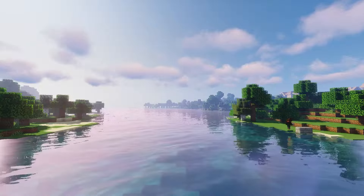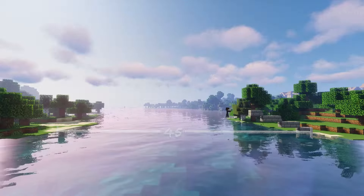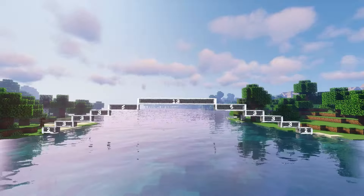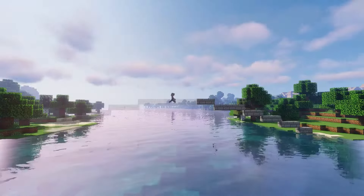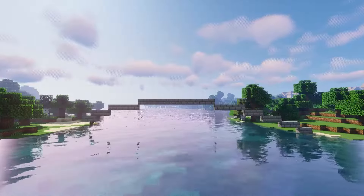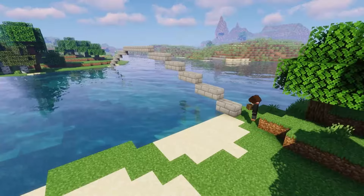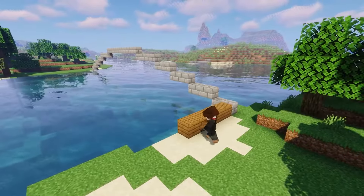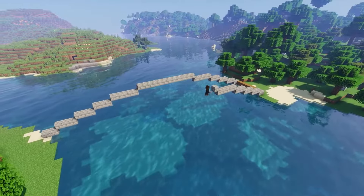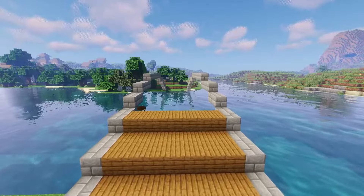Firstly, you would like to find a river that is around 40-45 blocks across to build the bridge upon. Build an arch as shown. The bridge will be 9 blocks wide from one stone brick to another. Build the same arch on the other side. Now fill in the bridge floor with spruce planks.